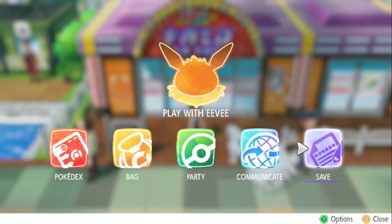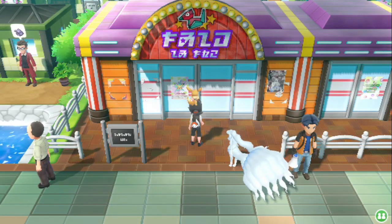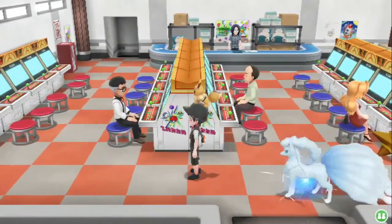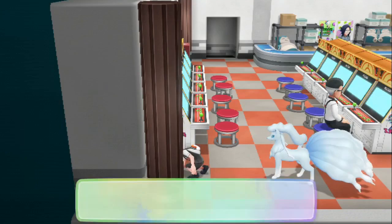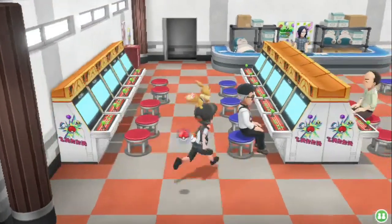In this video I'm going to show you where you can obtain gold and regular bottle caps. The first location you can obtain is here in Celadon City in the game corner building. There's a little twist in that you're not always guaranteed to get one, so you're pretty much item hunting until you get either a gold or regular bottle cap depending on what you're looking for.